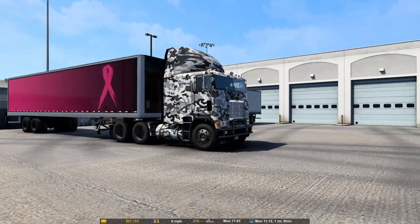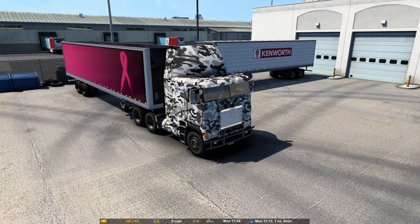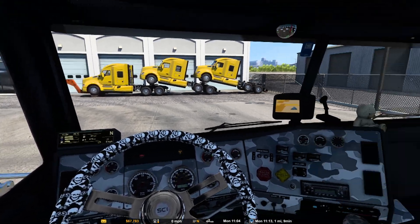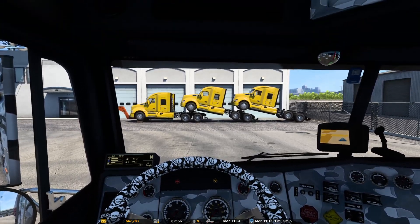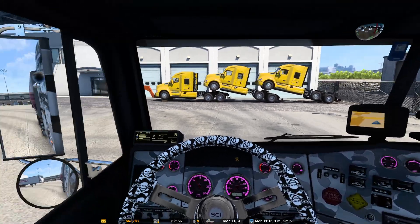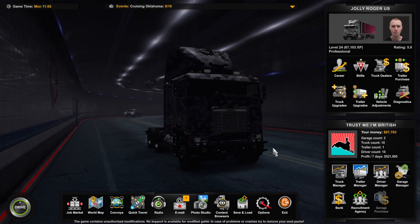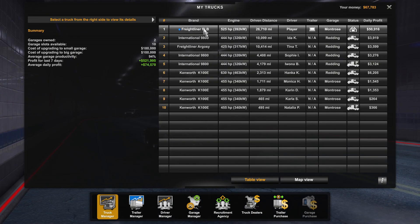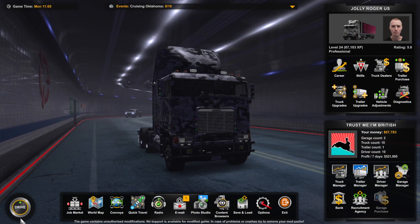So this is my Freightliner and my trailer as well. Let's quickly jump inside and have a look. As you can see, I did it up and I absolutely love this thing. It's got a fantastic sounding engine as well. This is the Freightliner FLB — let me quickly show you it. Obviously this is a mod, but it's absolutely excellent, and it's actually on the Steam Workshop, so definitely worth getting.